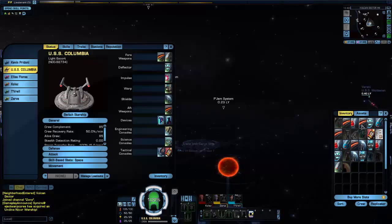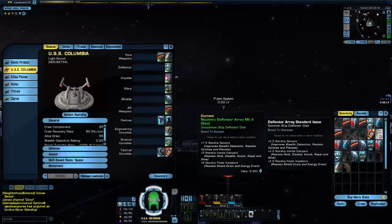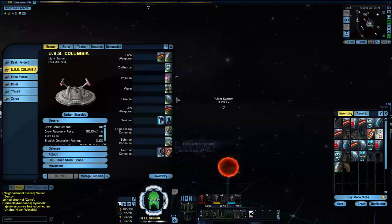It came with standard issue weapons, deflector, torpedo, and impulse engines. And in the missions I got all this — then I realized it didn't record any of that.